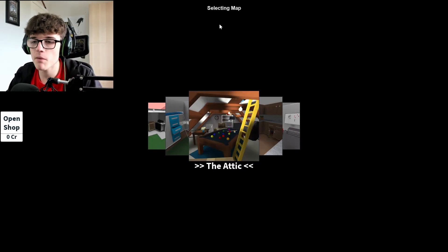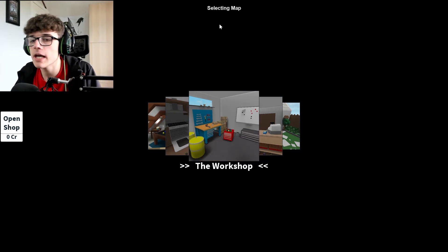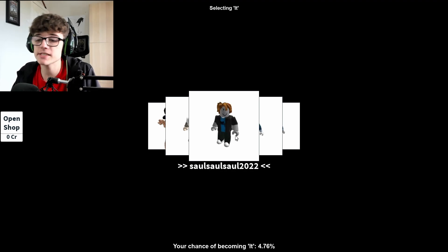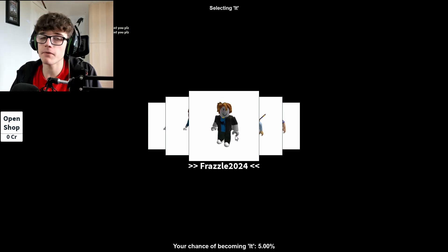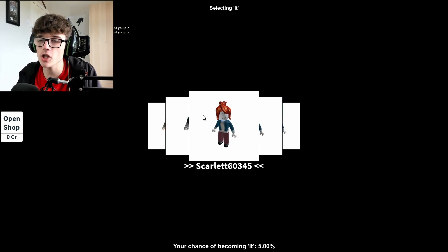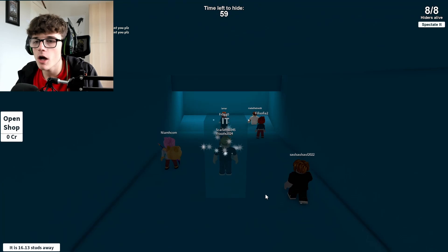We're gonna pick a map now. We're gonna go for the Workshop, which is like a garage. We need to hide in here unless we're picked as 'it'. If we're not picked as 'it' — which we're probably not gonna be — we need to hide and someone else is gonna come find us, and then we just gotta hope they don't find us. It sounds pretty obvious, but I'm sure it'll be fun.